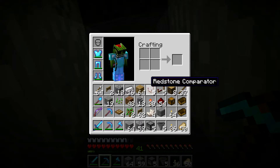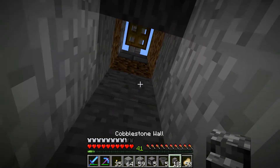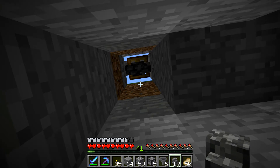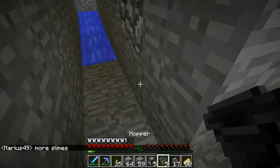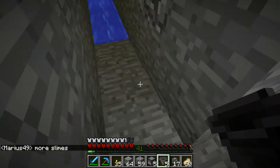I took the wall down. Got too much stuff on me. Let's put up a torch. It's going to become a chest later on. So I need a hopper — one, two, three, four, five. Yeah, that might actually work.